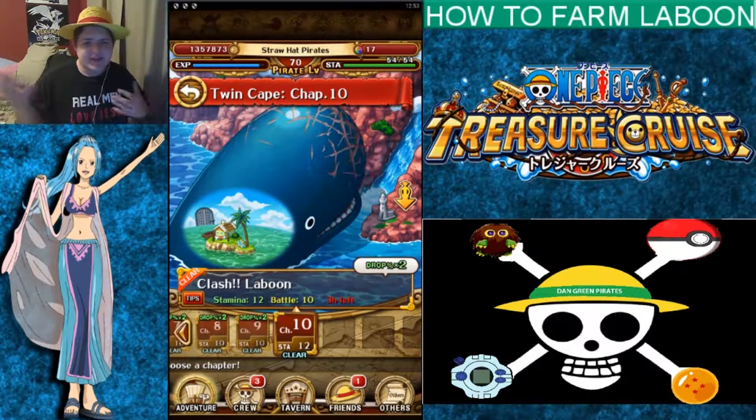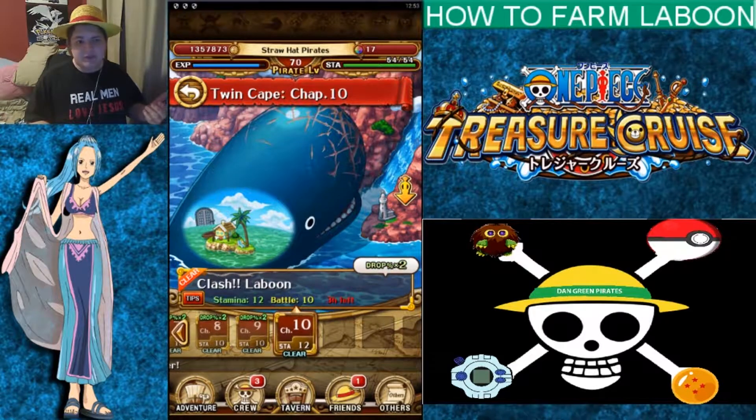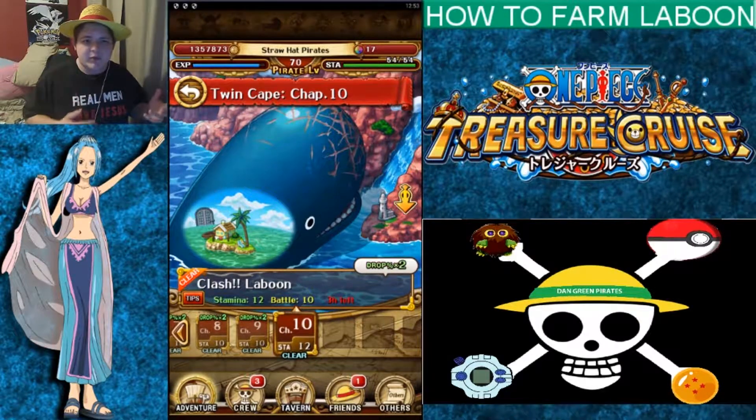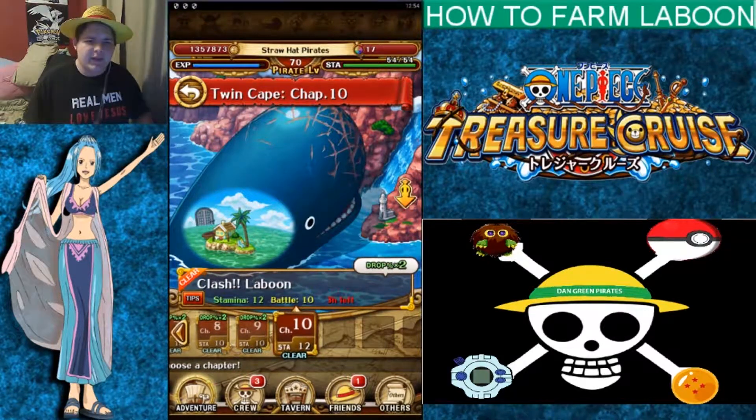I have this secondary account that I thought, you know what, I should probably get some good story mode characters on. One of the most farmable in the beginning, when this game first came out, story mode unit was Laboon. And to be honest with you, when you're first starting out and you really don't know the mechanics very well in the game, Laboon's actually a very hard person to get.